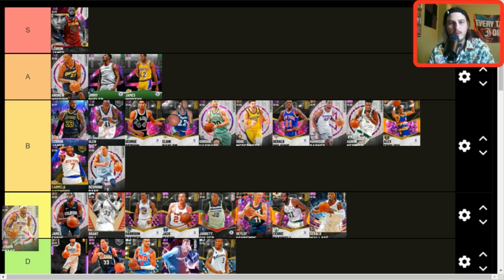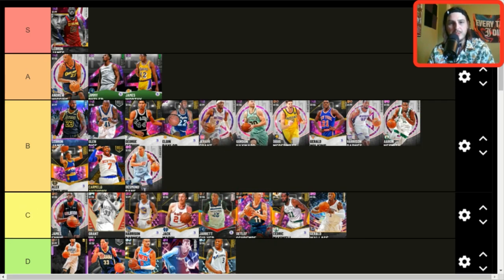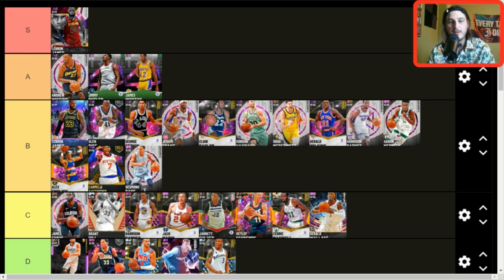Jeremy Grant — high B tier. I actually like this card. I think he's better than Elgin Baylor at the small forward position. I'd still use Gervin, Glenn Rice, and probably even LeBron over him, but he's still really good.